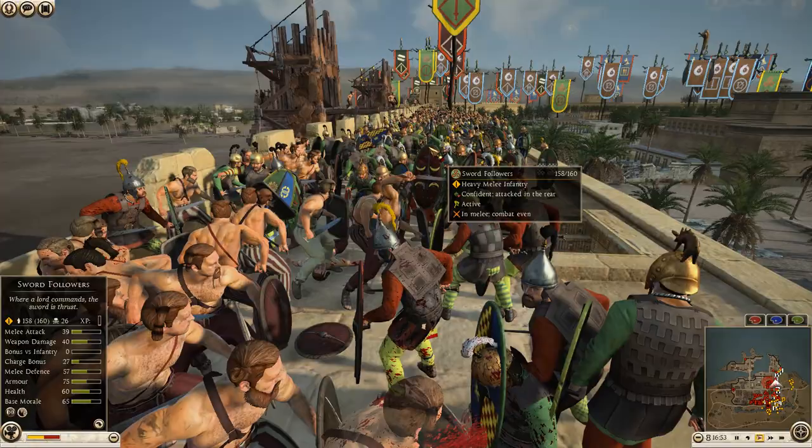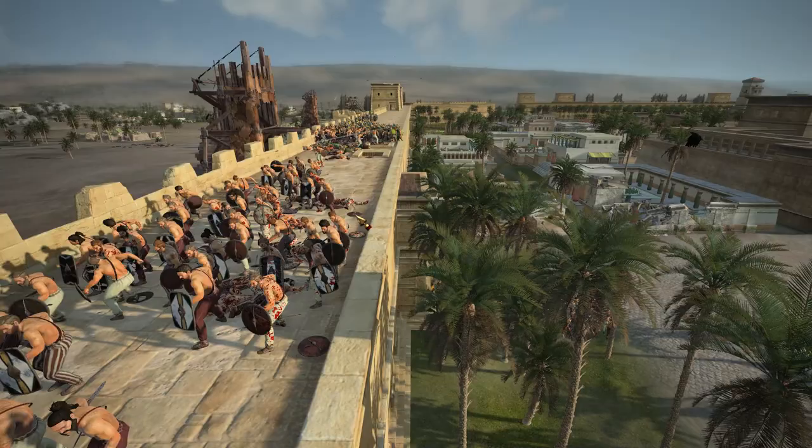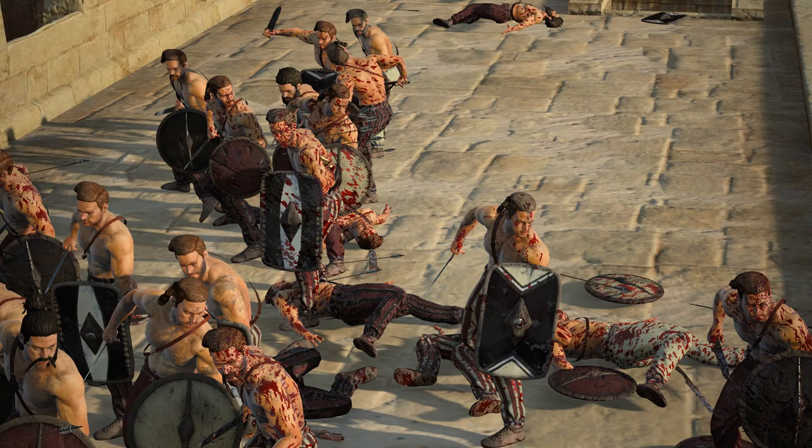Combat is completely underway up on the walls — round shield swordsmen taking on more Celtics. Two units of Celtic bowmen are starting to unleash their arrows. Look at these guys — some got shot in the back. Look at that guy, he's got two arrows in his arm!